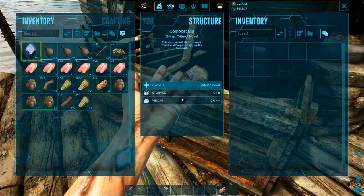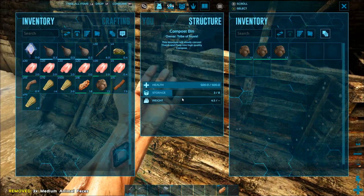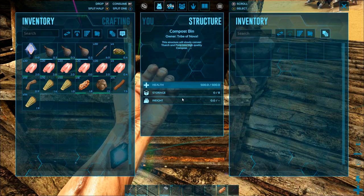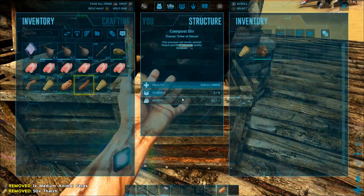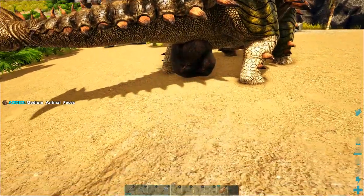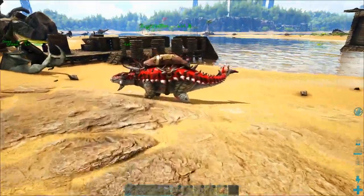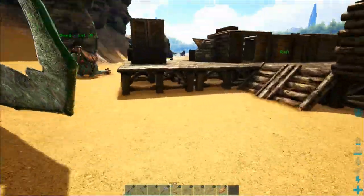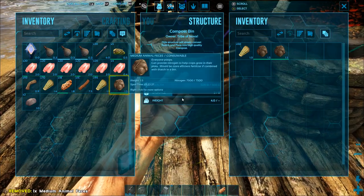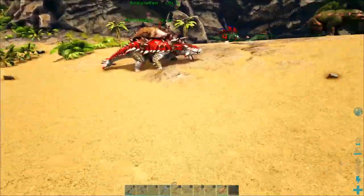We now have two compost bins and I'm going to try to fill both of them up. I'm short on poop so I'll have to go on another poop gathering expedition, but I'm not going to show you guys because it's just not the most interesting material. Hey — that poop just vanished before my eyes! Okay, thank you. Got my back, little ankylosaur. If you missed where I got Ankylo Ren and his girlfriend, I'm going to show you that in the next episode or two. I just wanted to give you something short and simple today. So that's basically all you need to know for producing fertilizer.